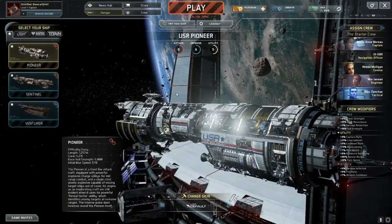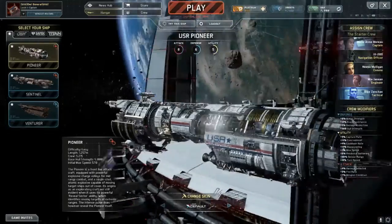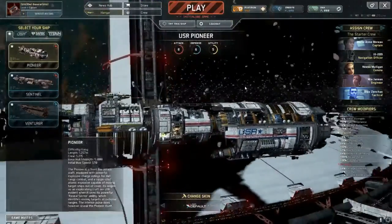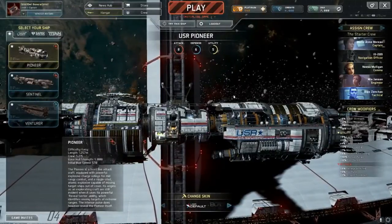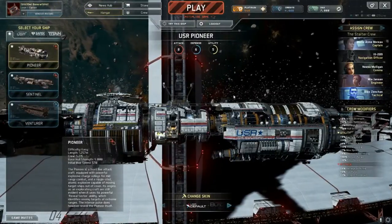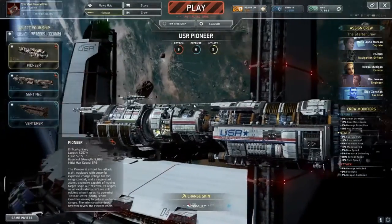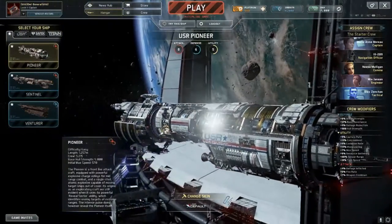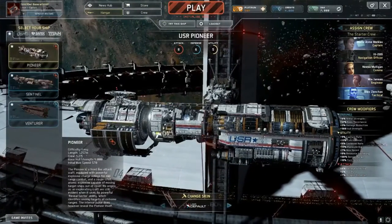Hey guys, James here and this is Lil Hoots. Today we're having a look at a game called Fracture Space, which I was given the key for last month. But as you guys know, I've been a bit unwell, so I haven't been able to do anything. I thought I would keep it and not mess around with it — I've been very excited to play this game.